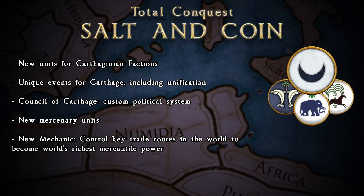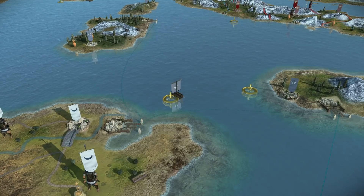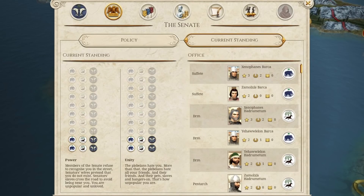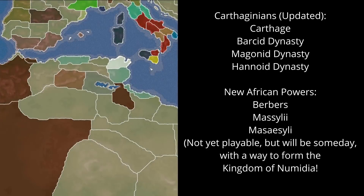Total Conquest is proud to present our first feature patch as voted on by the community: Salt and Coin. If you like trade nodes in Empire, you are going to love them in Rome Remastered. If you like Confederation Mechanics from Warhammer, you are going to love them in Rome Remastered. And if you like scripted immersive events, you get the picture. This is a Carthage themed update, and today I shall be covering all the new features.